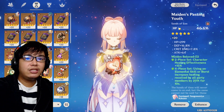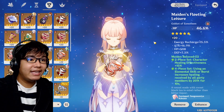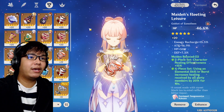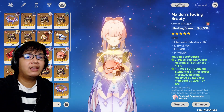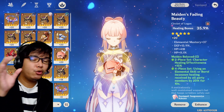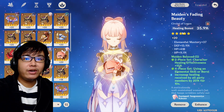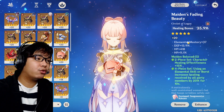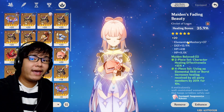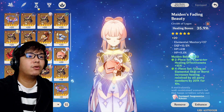For main stats, on the sands you want HP%, and on the goblet HP% as well, because Kokomi's healing scales with HP. On the circlet, you want Healing Bonus. You need to balance HP% and Healing Bonus. For substats, you'd want either HP% or Energy Recharge, since her burst also does a lot of healing.